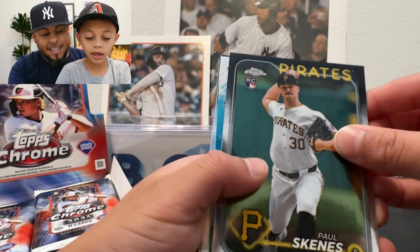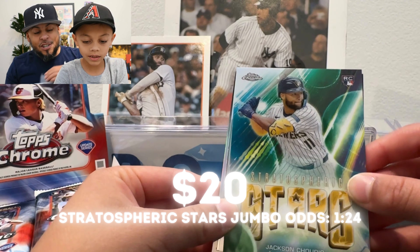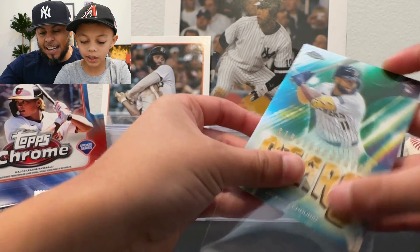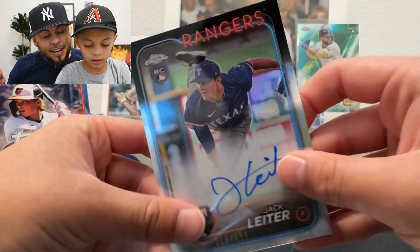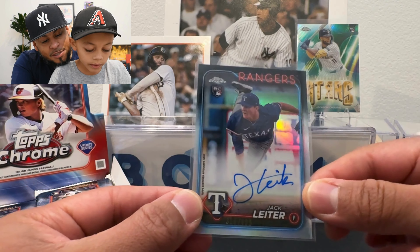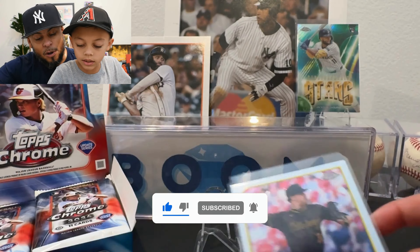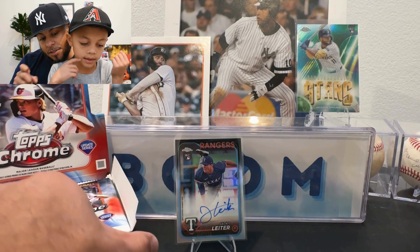The insert must be Paul Skeins — nice! Jackson Merrill Stratospheric Stars, and we got an auto right in the back. I was literally about to skip it but the auto was right there. Our first auto is a refractor — Jack Leiter, and it looks like it is an on-card auto! Let's go — Jack Leiter is a pretty good pitcher. He was pitching out of the bullpen for the Rangers. First pack: we got our first auto, two Paul Skeins, and a Stratospheric Stars Jake Bauer refractor — we're off to a really good start.